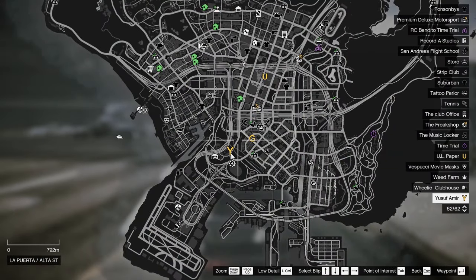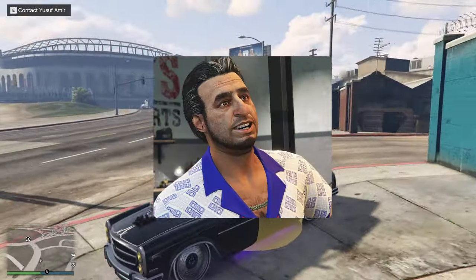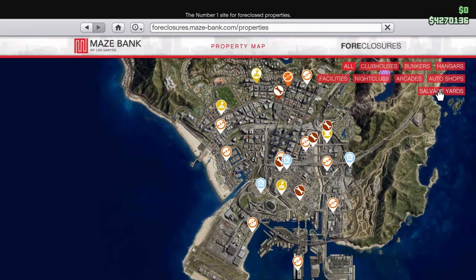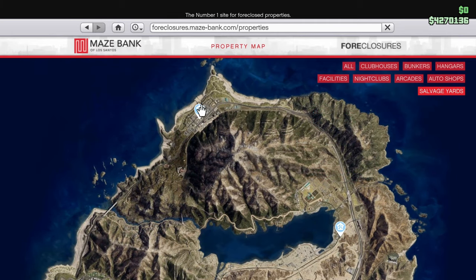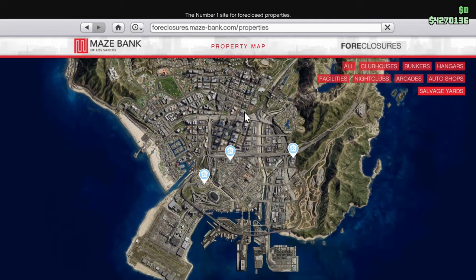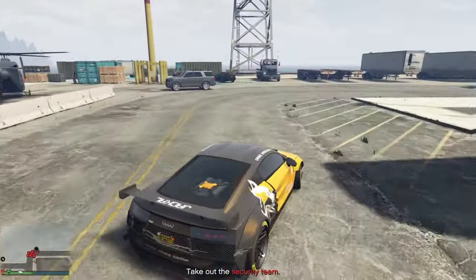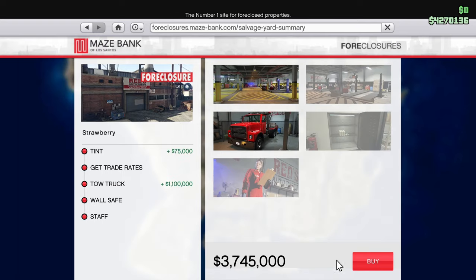To start the business you will need to go to the Y marker on the map to contact Yusuf, who is the sole creator of the business. After talking to him you will have to go into the Maze Bank Foreclosures website to buy the property. There are five locations to choose from — two are far north and cheaper, but I highly recommend buying one of the three in the city since the majority of missions will be there.